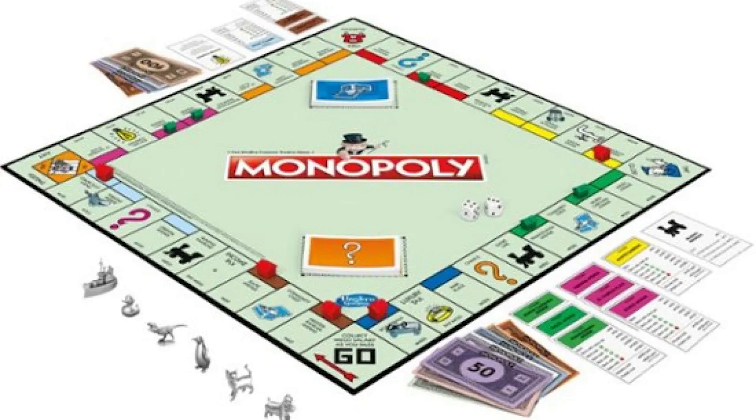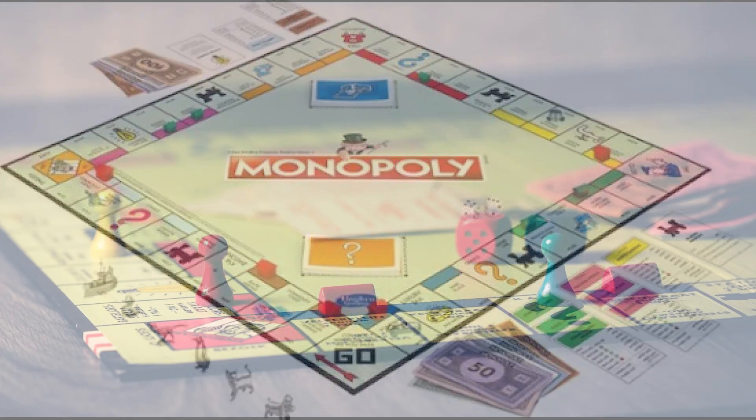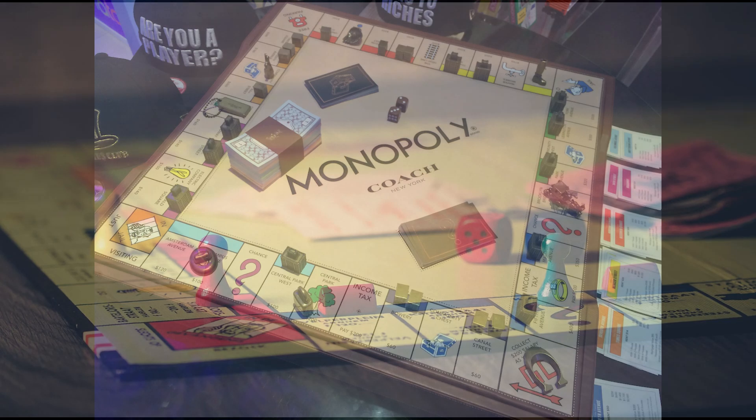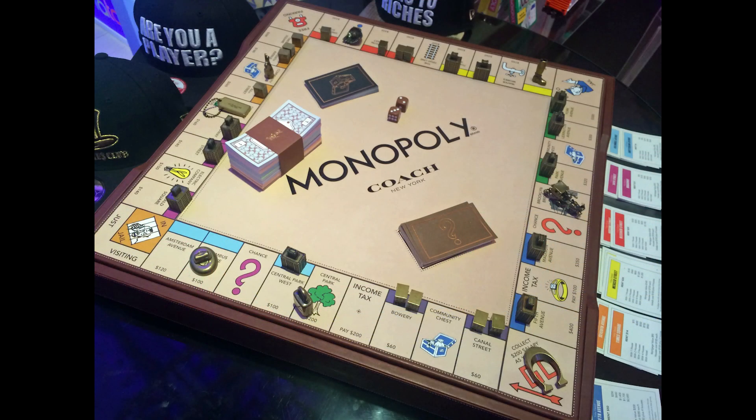Monopoly is played on a square board divided into 40 spaces, representing properties, railroads, utilities, and other features. Each player selects a token and places it on the Go space. Players are provided with a set amount of money, including $1,500 in the standard version of the game. Players take turns rolling two six-sided dice and moving their token clockwise around the board.